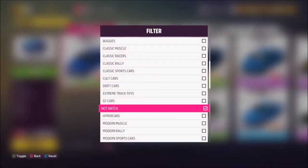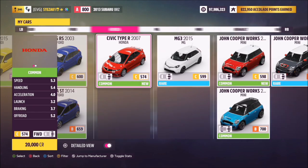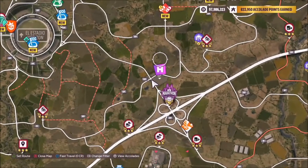You can hit X to filter all of your cars and scroll down to Hot Hatch. You can go for any of these, but I went for the 2014 Fiesta ST as that's probably one of the most popular ones.